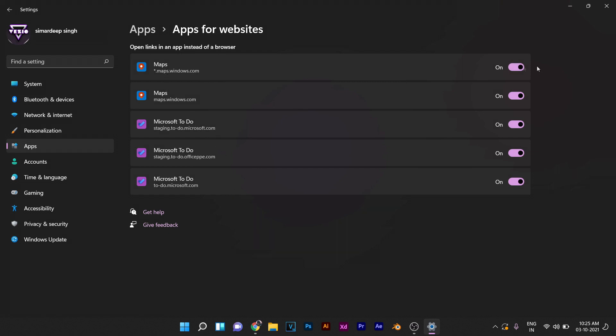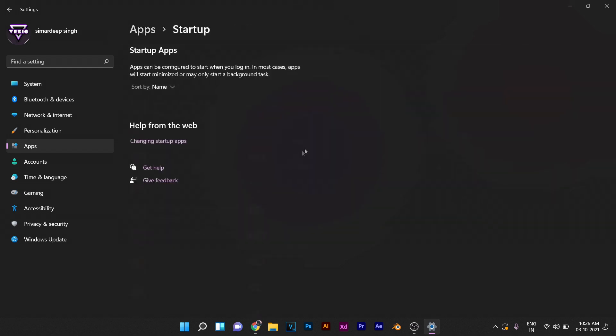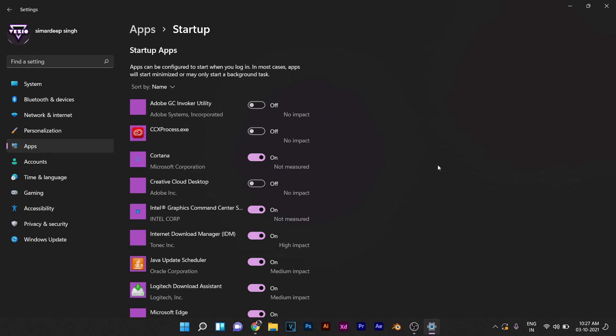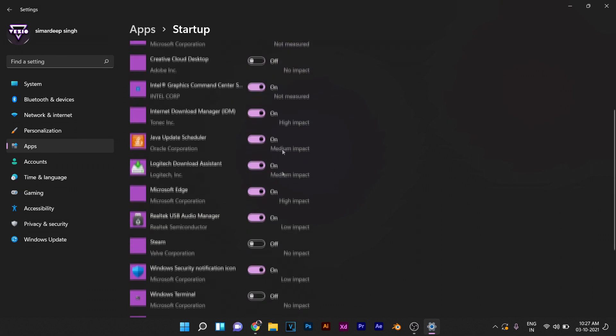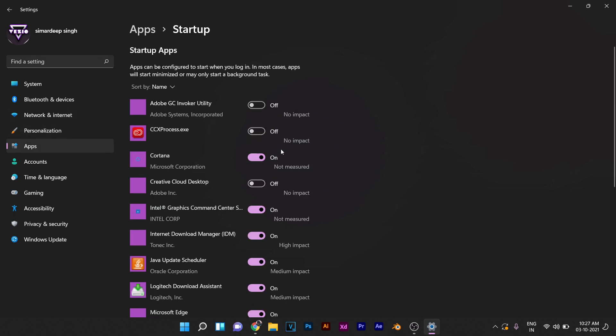For example, I do not use Maps so I am going to disable that. Once we are done with that, we will again go to Apps and go to Startup. Here we need to turn off all of the applications that you do not want to start whenever you start your PC. The ones that are toggled on are the applications that will get started with every boot startup. So make sure to disable all of them or at least the ones that you do not use.